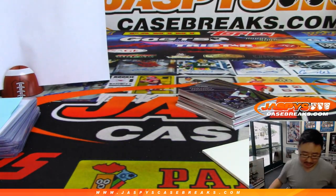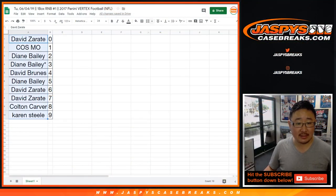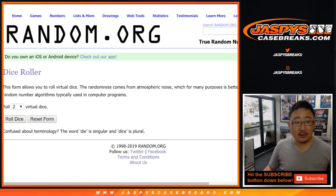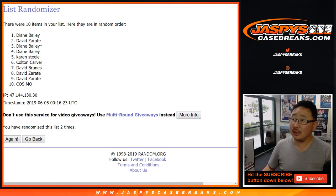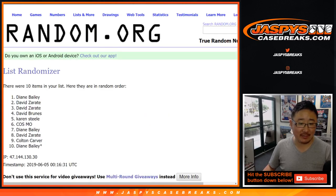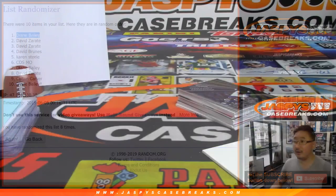All right, let's see where this stack goes. Let's randomize that stack to somebody in the break. Let's go back to this list — everyone has a chance at it. Let's roll the dice and randomize that list eight times again. Three and a five — not eight the hard way, just eight the regular way. After eight times, Diane, you'll get the extra stack of cards right over there.